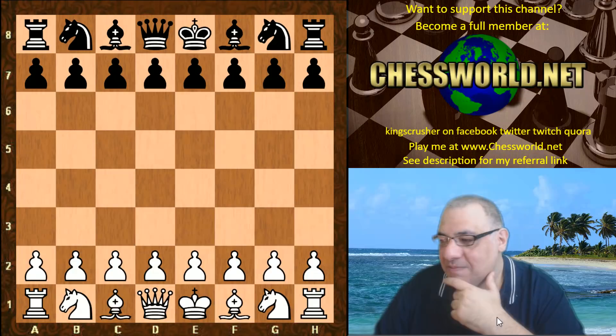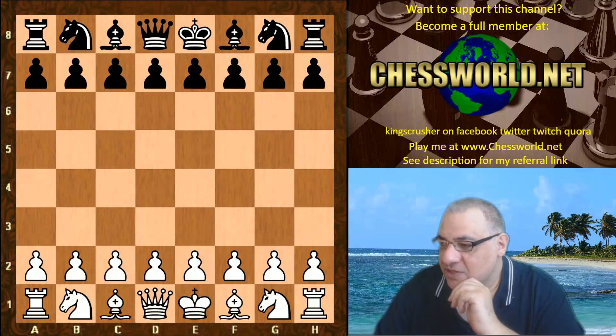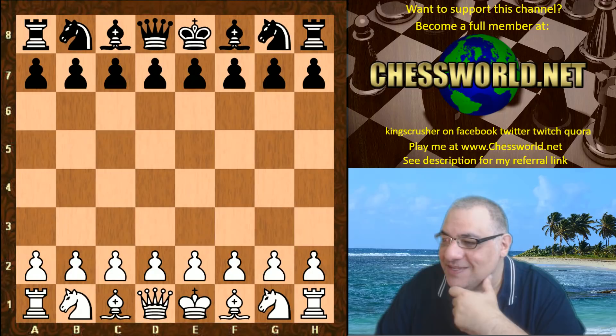Hendon Chess Club are absolutely dominating the Middlesex League this year. They massacred King's Head on the 26th of February 7-1, bringing GM Jakubgear Vakudov and Jonathan Hawkins. So two GMs, and we actually ended up doing better than King's Head - we scored two and a half in the eight board match, which was pretty good going.